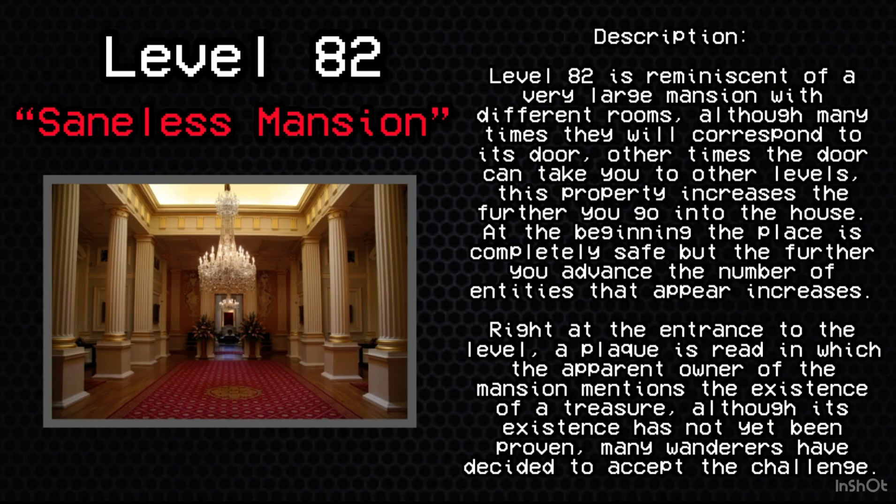Level 82 is reminiscent of a very large mansion with different rooms. Although many times doors will correspond to their room, other times a door can take you to other levels. This property increases the further you go into the house — at the beginning the place is completely safe, but the further you advance, the number of entities that appear increases.